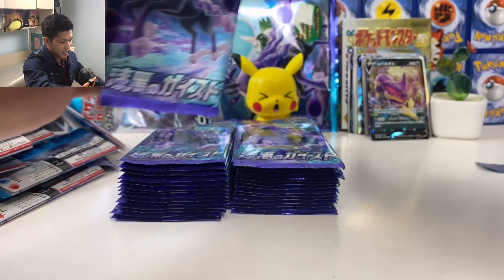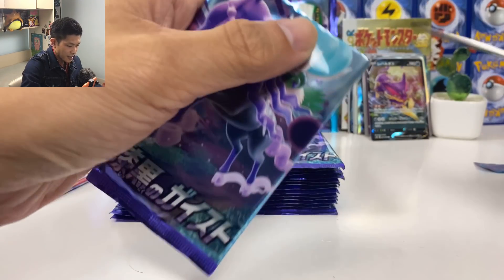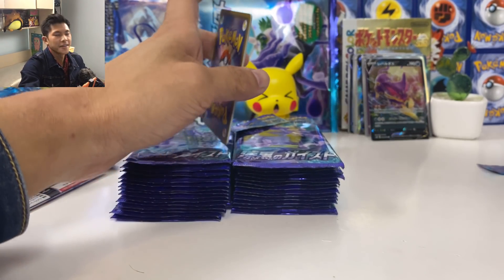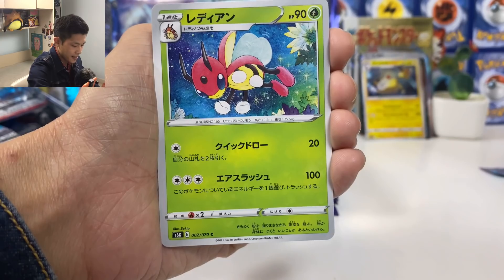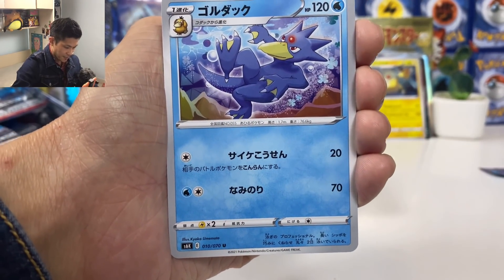We got another Calyrex and his Shadowfax. First pack in this box, we got Ampharos. I love all the Ampharos cards. Lycanroc, Squirtle, Fat, Inkay is back, we got Golduck.